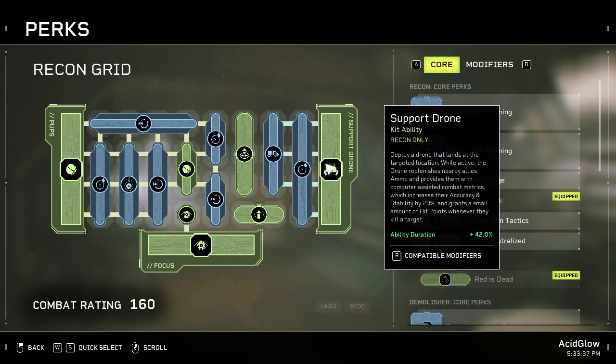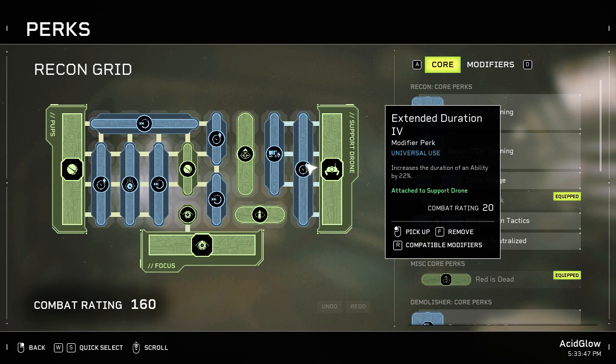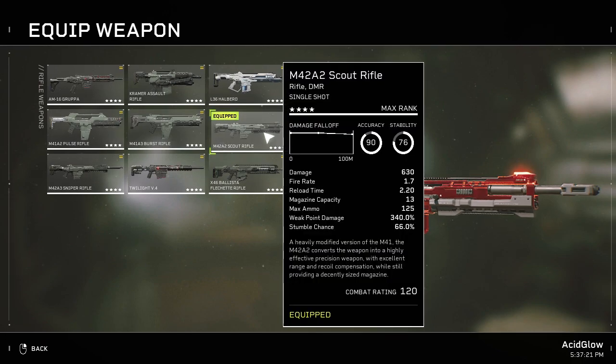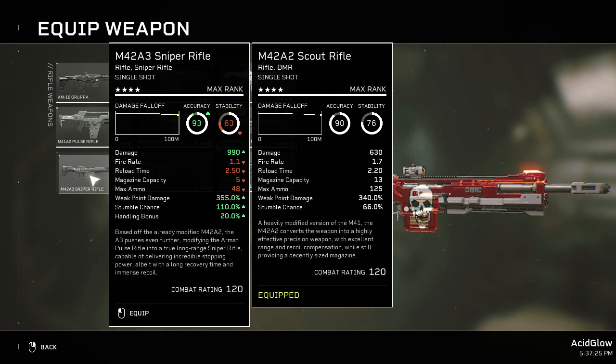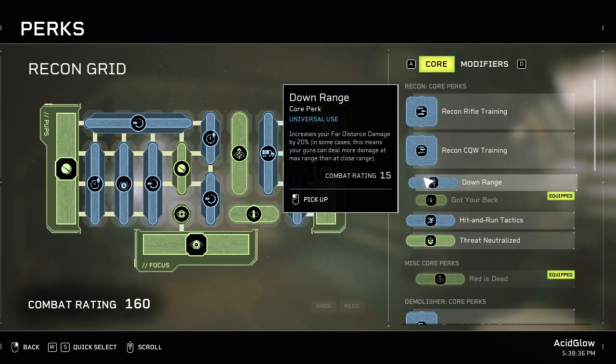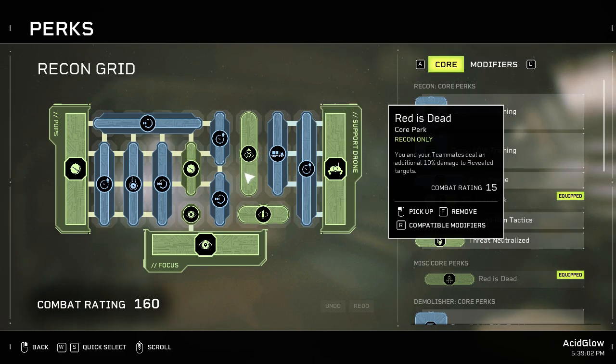If you're going to use Got Your Back, be sure to stand behind your team so there's a better chance enemies will focus on your team, and then you get a kill to proc that mod's ability. The mods I have on my support drone give me a total of plus 42 percent ability duration, so it lasts longer — I'm using Extended Duration 4 and The Long Haul. The weapons I used during my intense playthroughs were the M42A2 Scout Rifle and the M42A3 Sniper Rifle. You can use the Downrange mod for 20 more damage from a further distance, but Red Is Dead boosts all players by 10 for a total of 30 extra damage as a team, so I would rather use Red Is Dead — or you can combine both if you want.